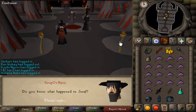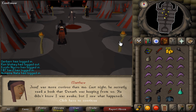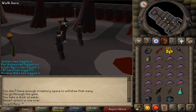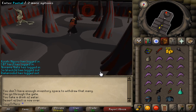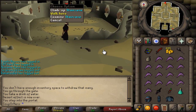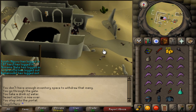Do you know what happened to Joseph? Basically Denath killed Joseph or something like that. So run back out to the portal and out through these stairs. Climb up the stairs.